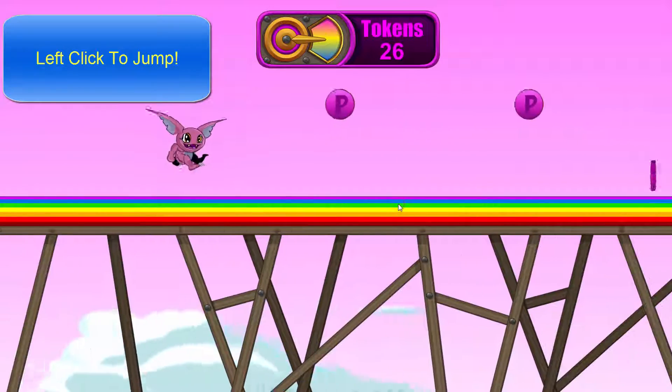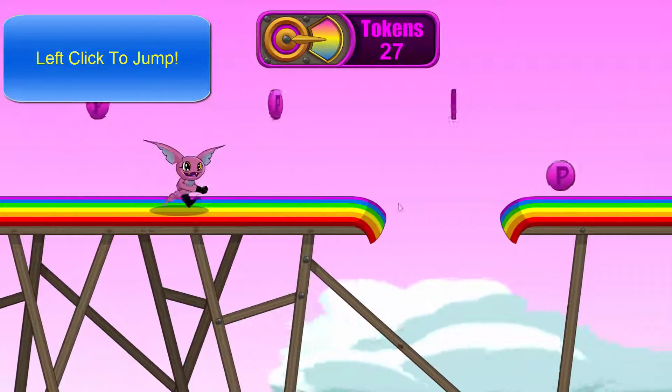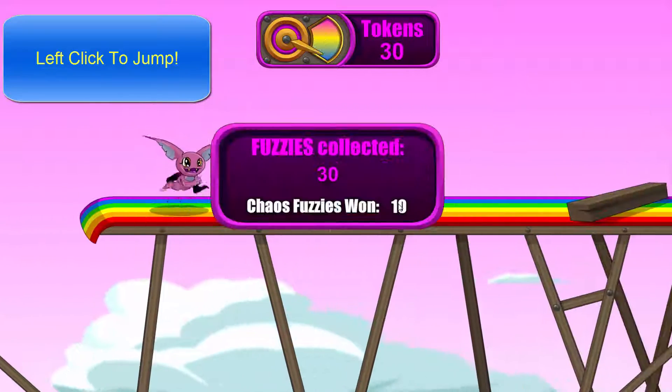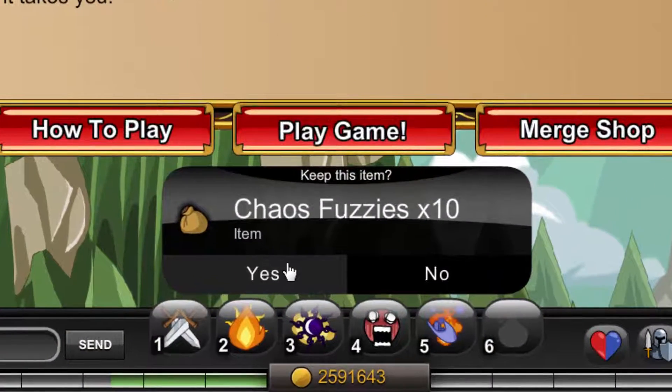The longer you survive, the more tokens you get. If you die mid-run you get 10, and if you die right at the start you only get 2. Just click yes to play again.